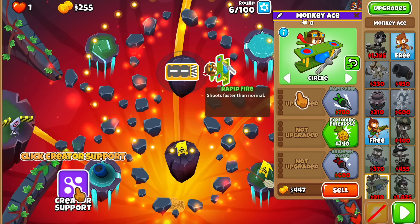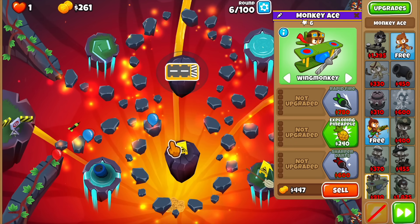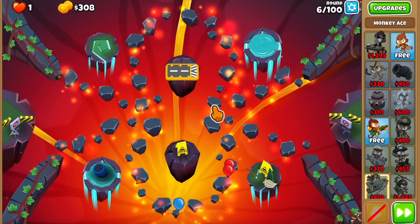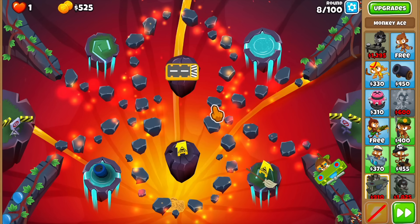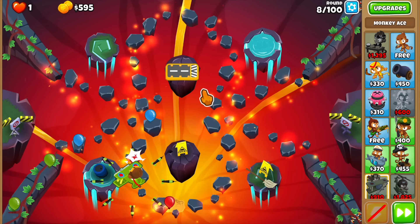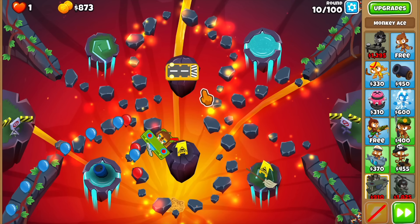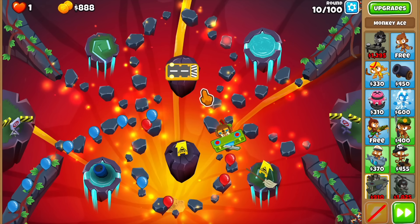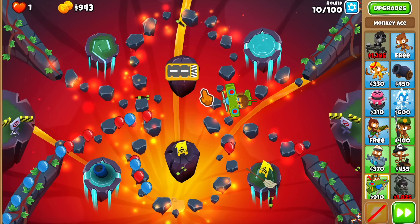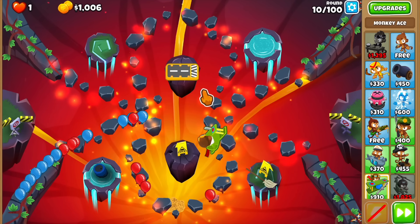I'm gonna start with an Ace, putting this guy on a wing monkey — not sure if this is the best choice, but I started my previous run like this. What happened was I just checked out the quest, kind of forgot myself, kept playing, and by the time I realized what was going on it was around round 100 and I'd beaten it. So I accidentally beat this one, but I'm gonna use a completely different strategy because the one I used before was, well, not good to say the least.